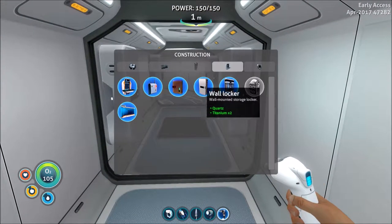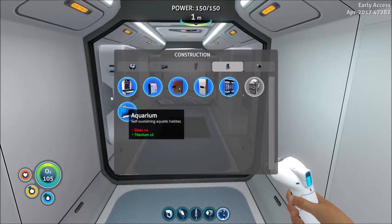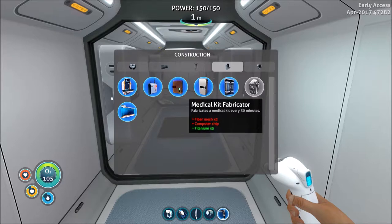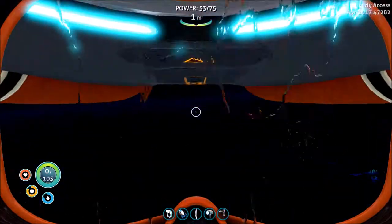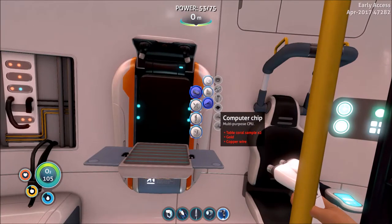What else can we build real quick? Could put a couple more lockers on. If I build four glass, I can make an aquarium — a self-sustaining aquatic habitat. We need two coral samples, a piece of gold, and copper wiring. I still went out of the base to check the recipe when I could have just done it in my base — I seriously just built it.